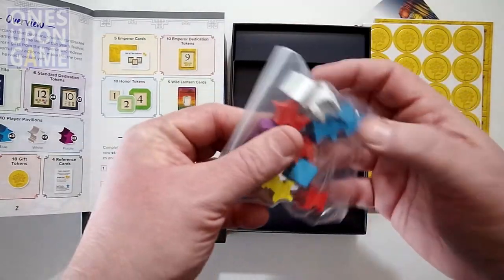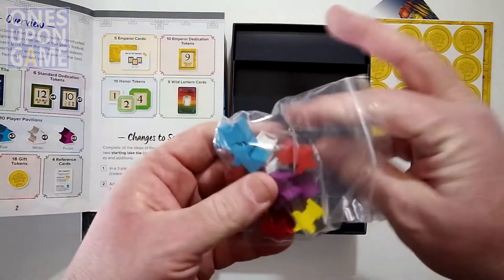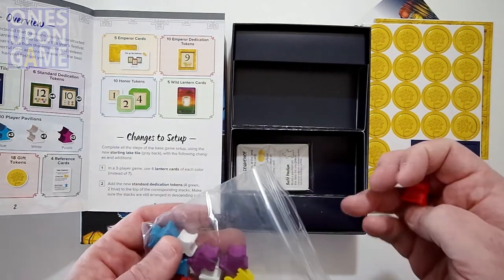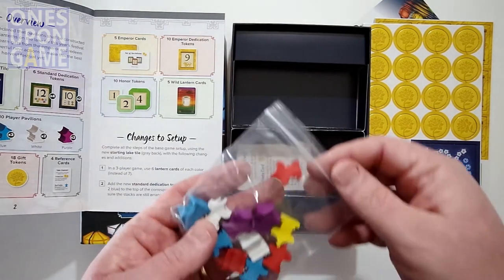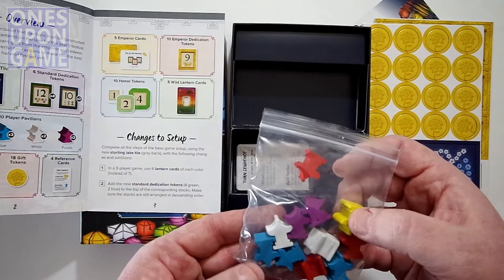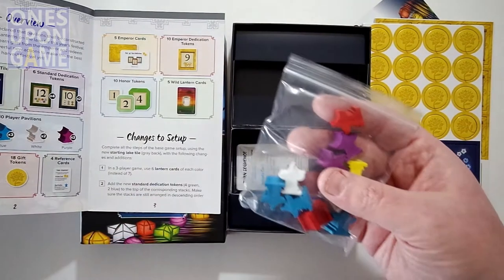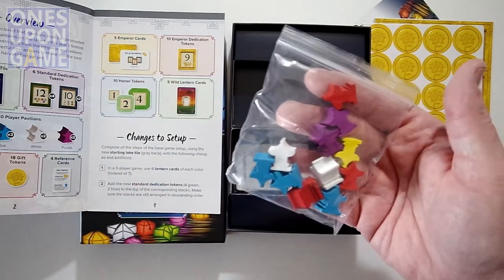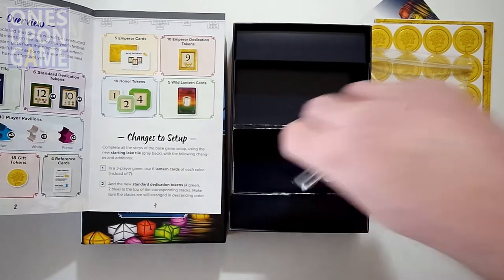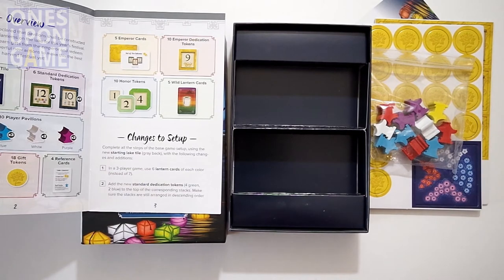You get some pavilion meeples — I'd call them pavilion meeples rather than temple meeples. They're very nice, and you place these onto various lake tiles to dedicate to the Emperor, which gives you additional bonuses. There are three blue, three red, two white, and two purple, so you reduce the number you get for higher player counts.